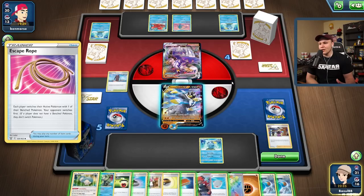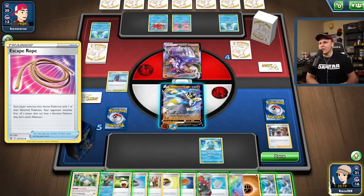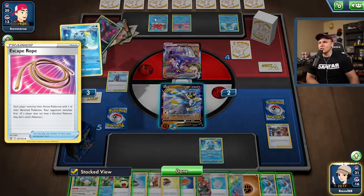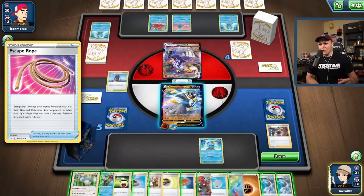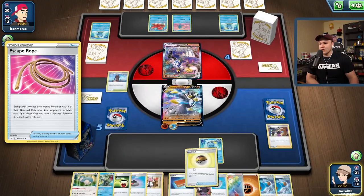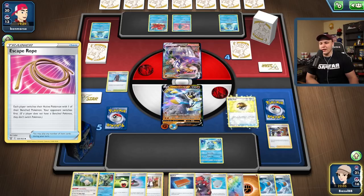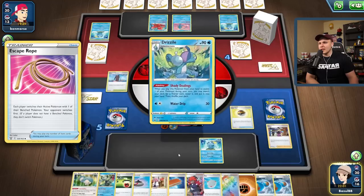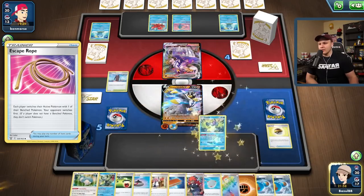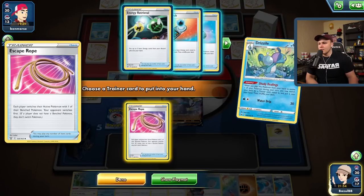I don't really want to draw a prize card here because then I give them another G-Max Rapid Flow. I could just punch this, but then I give them the out to just use Cheryl for the turn which I also don't want to do. The Escape Rope seems like a pretty cool play — I think I'm gonna go with the Escape Rope play. Let me just retreat this Drizzile after we Escape Rope. Yeah, let's go for the Escape Rope and see what happens.